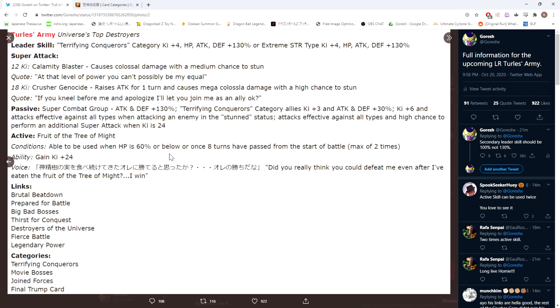His passive is pretty ridiculous, and he also has an active skill — 'Fruit of the Tree of Might.' The conditions are: usable when HP is 60% or below, or once eight turns have passed from the start of battle. Interestingly, he can use this active skill twice — I don't believe there's another active skill in the game you can use more than once. The ability itself is simple: he gains 24 Ki, i.e., max Ki. This activates the last part of his passive — attacks effective against all types and a high chance to perform an additional super attack.